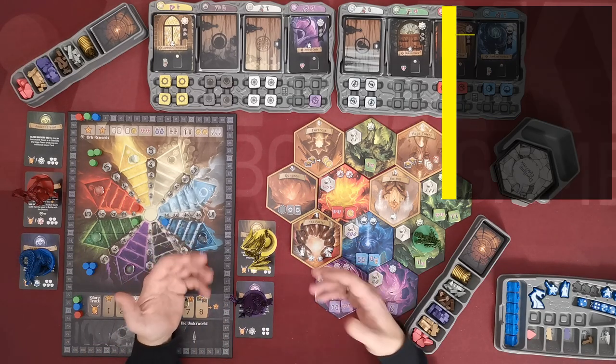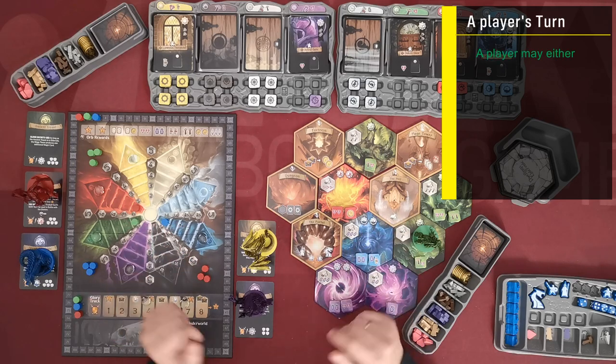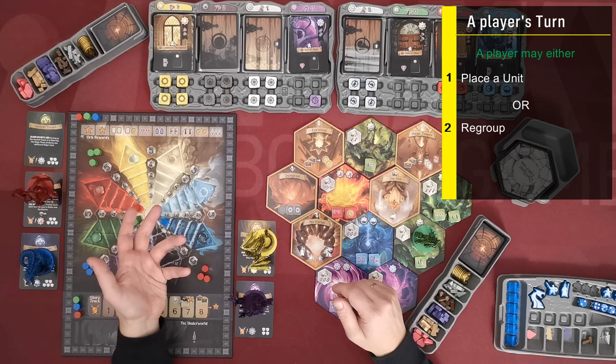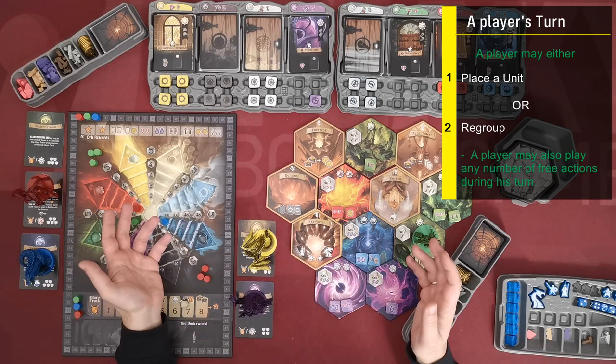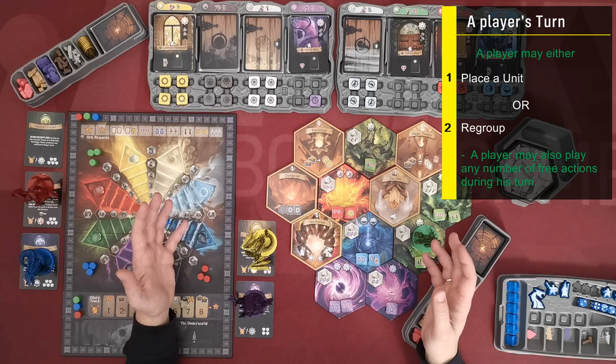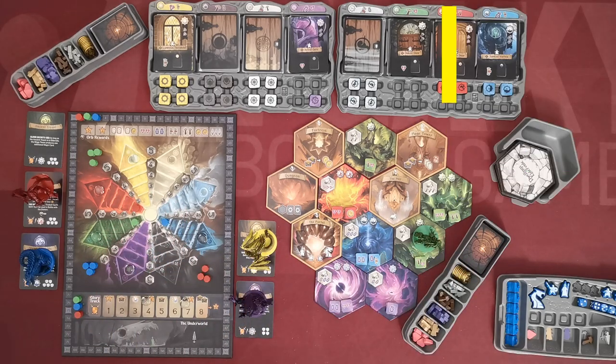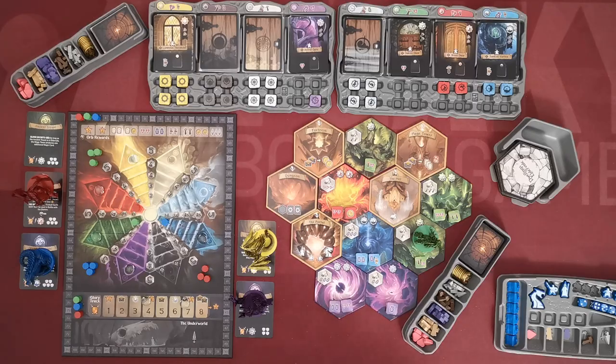On his turn a player must choose one of two main actions: unit placement or regroup. There are also some free actions that the player may perform as many of them before, during or after his main action. Let's start with the main actions first.